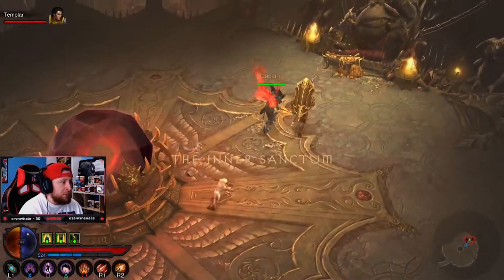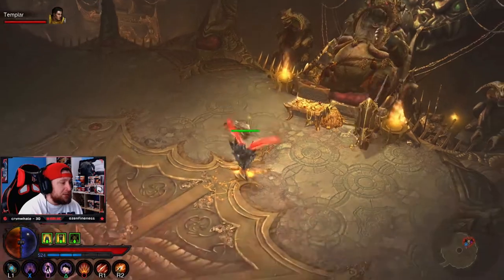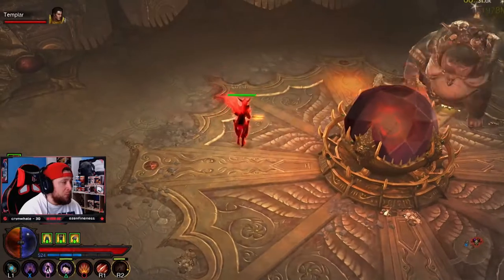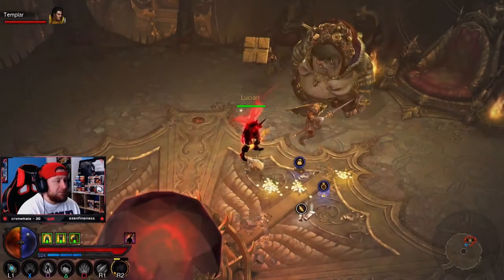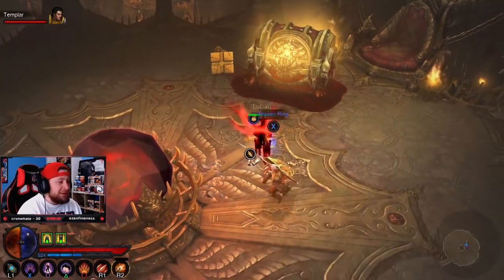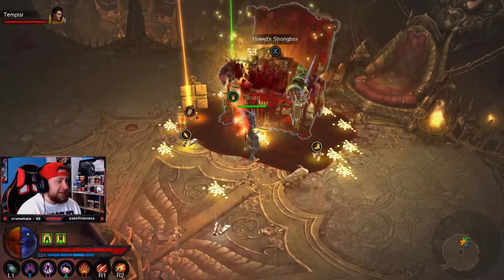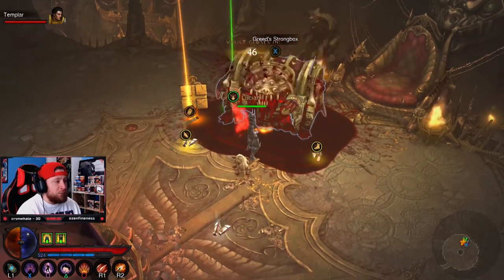You come over and see this big fat dude sleeping — the Goblin King, also called Greed. Hit X on Greed to wake him up, then fight him. Once you defeat him, he gets smashed by a big treasure chest — pretty cool! Walk up to the Greed Stronghold and keep tapping X to collect your treasure. It just keeps giving out loot; keep hitting it until nothing more comes out.